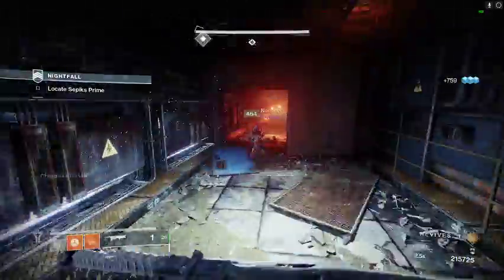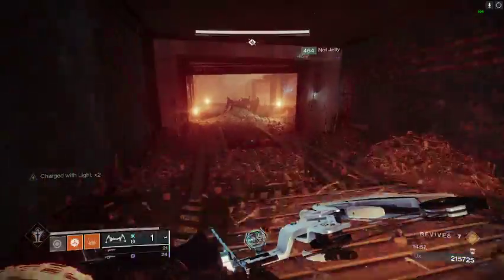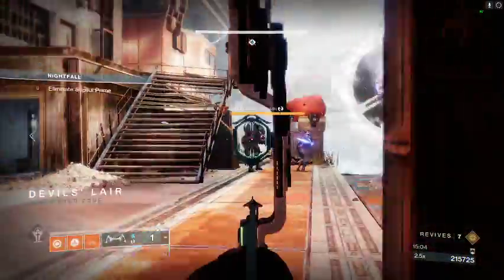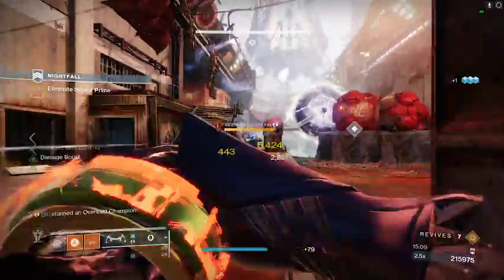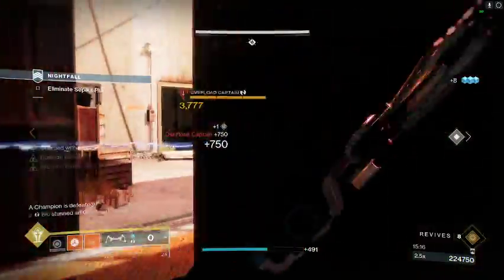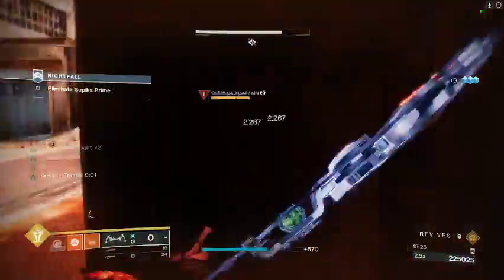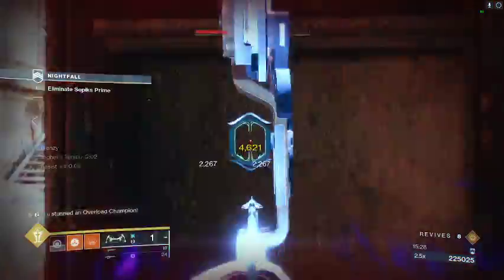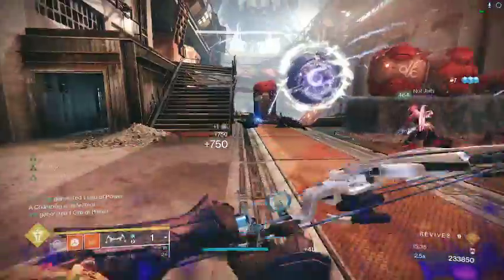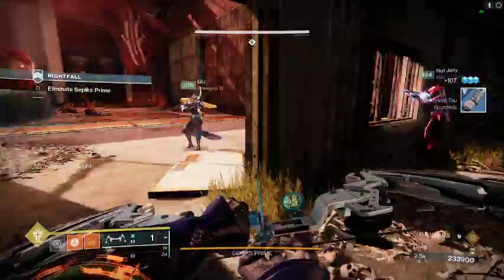Now going into the boss room. The door opens and there are two overloads in this room. Kill one, get the stun on the other, hit the Witherhoard. I'm going to save my heavy ammo for the boss since I don't need it right here. Keep corner peeking with the bow — perfect for the drawing mechanic. Take out all the small adds. Go for any ammo or orbs you need before the boss starts. Then we kind of just hang out right here and wait for the adds to come in.